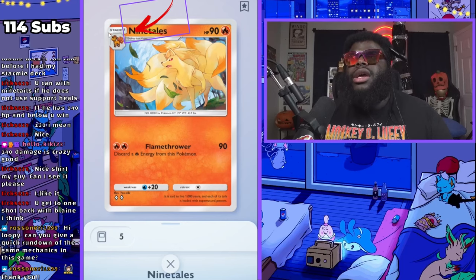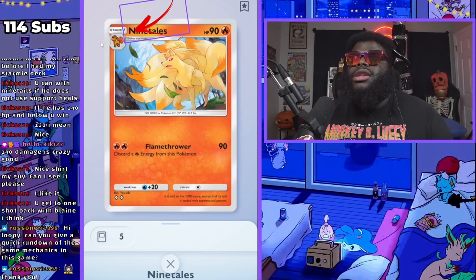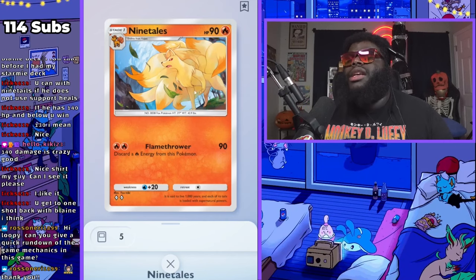You'll see up here: Ninetales is Stage One. So Ninetales is a stage one of this card, and it shows you this is how you go from Vulpix into Ninetales. HP: 90. If you've lost HP, you'll look at this Pokemon's HP and however much this had lost, this will be less by that amount.